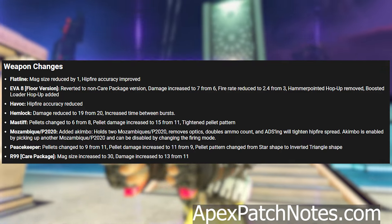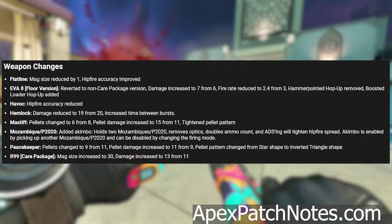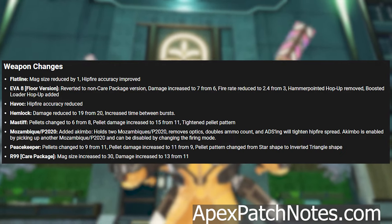Weapon changes: Flatline — mag size reduced by one and hip fire accuracy improved. EVA-8 reverted to non-care package version; damage increased to 7 from 6, fire rate reduced to 2.4 from 3, hammer point hop up removed, and boosted loader hop up added.